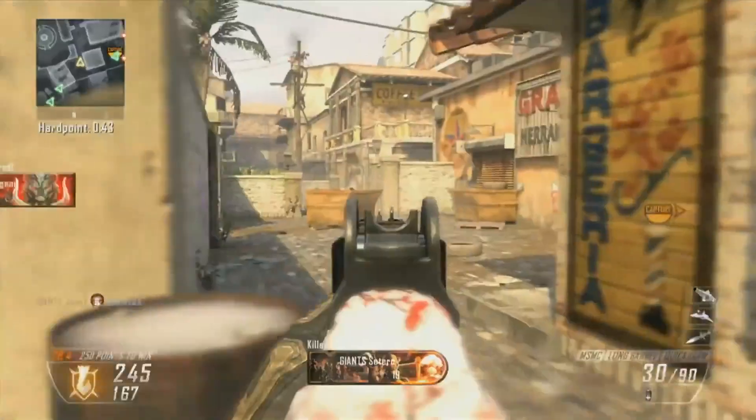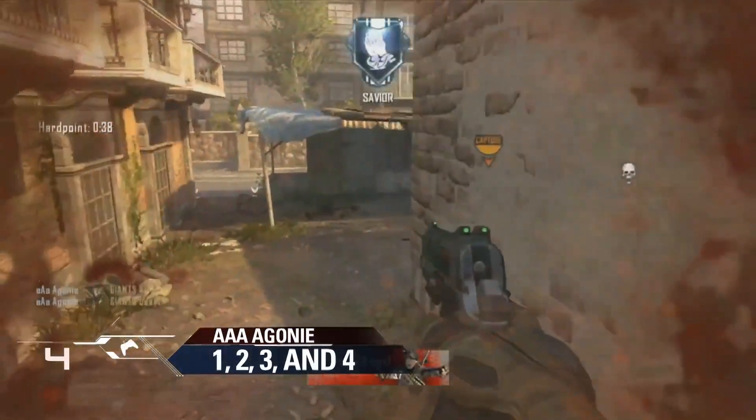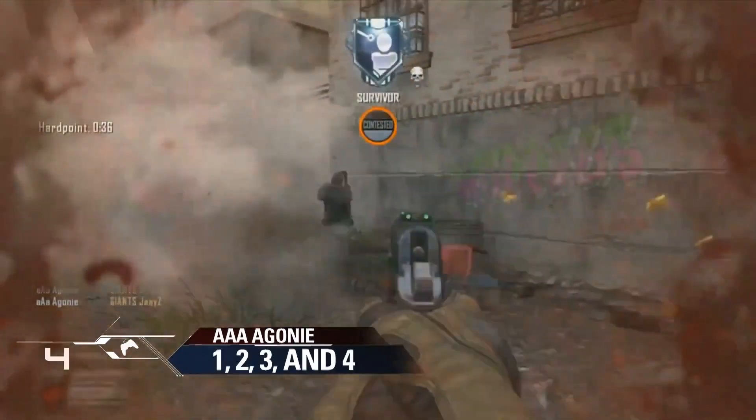Coming in at number 4, we have Agony, Azox's teammate, pushing in. Check out the triple as he cleans up all players pushing from the back, pulling out the B23R, going to get the quad, and we're moving on to number 3.